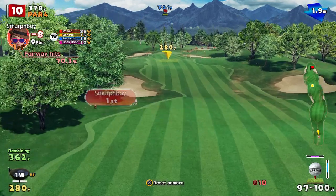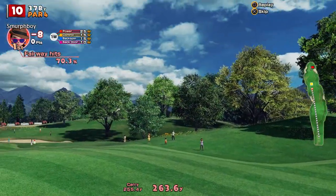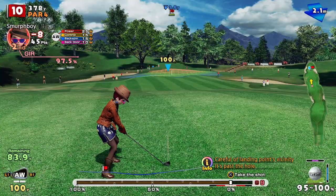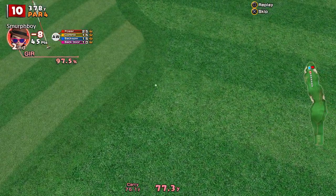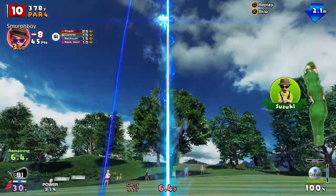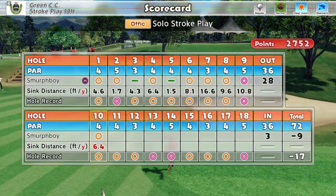Hole 10 — into the wind. Not quite going to get it over that little lump. Sometimes when it's downwind you can get it to bounce off the back slope, but this will kind of struggle — just going to stall at the top of the hill. 85 to go into the wind. The wind really caught it — much too short. Need a bit of chip magic. Hey-hey! Love it when you pull those off.